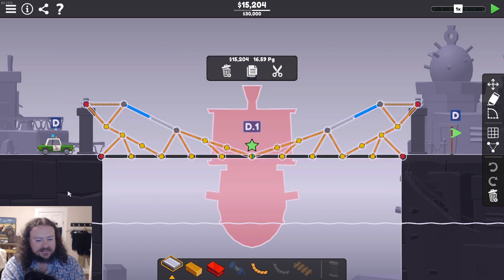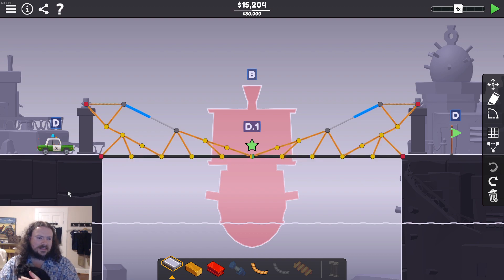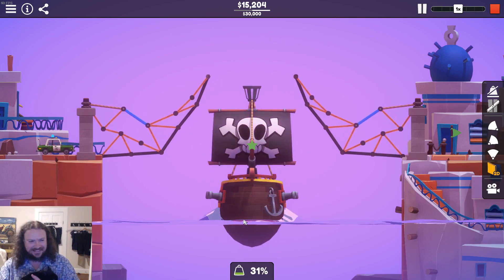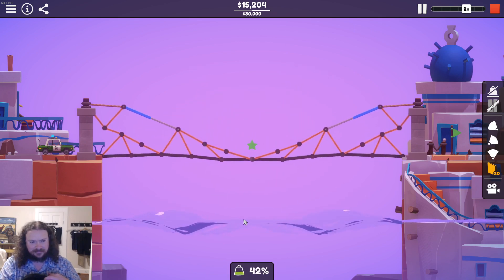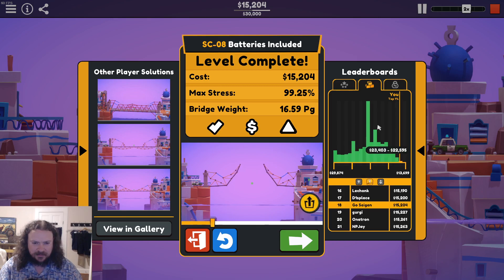This level is pre-placed hydraulics — you get these huge friggin' hydraulics. And this solution is kind of nonsense — it's entirely just because you have these free hydraulics. We're trying to overuse them as much as possible. Get something that's only barely getting out of the way of the boat, and completely reliant on the hydraulics to hold the bridge up. There's no support here, there's no support here — these aren't connected in any way. It is dangly BS. Eighteenth, top 1%.